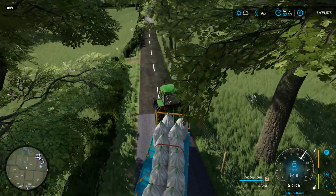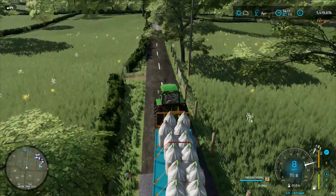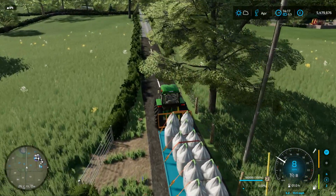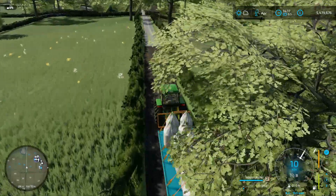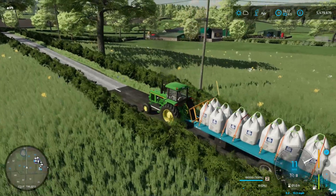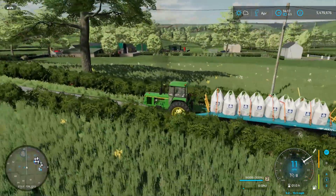A bit of a hill to climb now for the 4440. Come on, girl. She knows about coarse gear, doesn't she? There we go, we're away. Lovely, pretty map this is, isn't it?